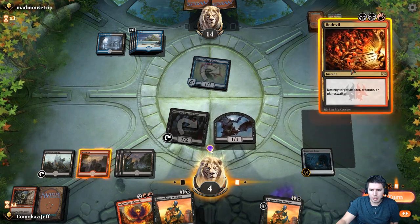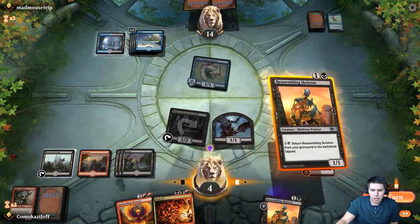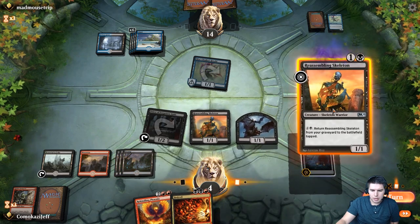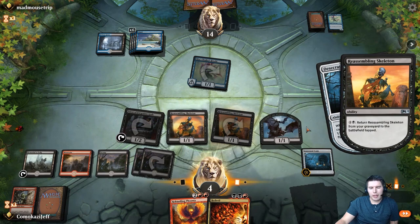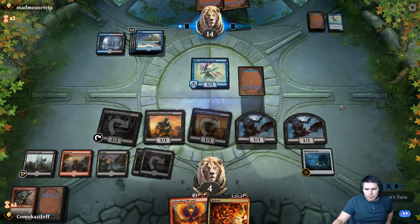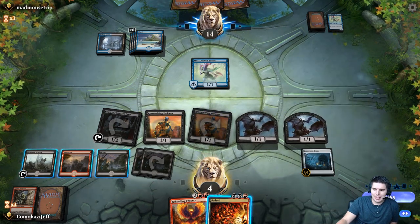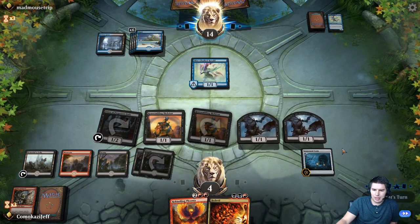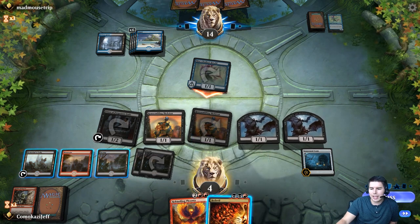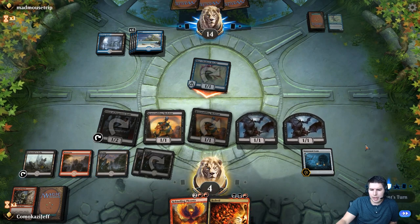Let's try for Bedevil — actually we can hold on to that. Reassembling Skeleton — we'll go ahead and play Reassembling Skeleton now. They could have a Spell Pierce, so maybe I should have held on to that until later. They swing in with everything — we can take one more point of damage unless they give it a pump. Priests of Forgotten Gods will help us out anyway.